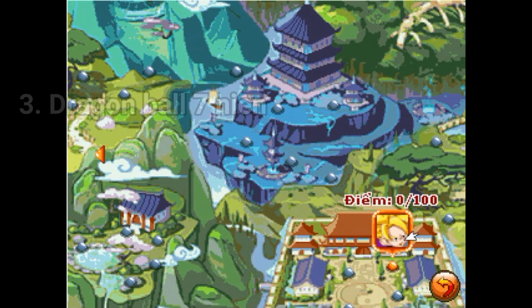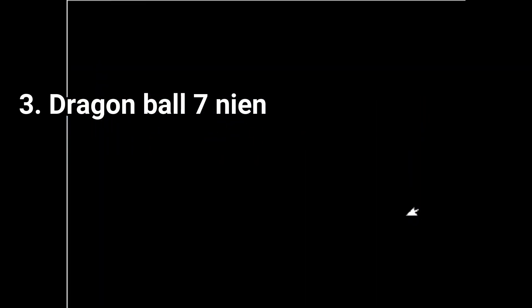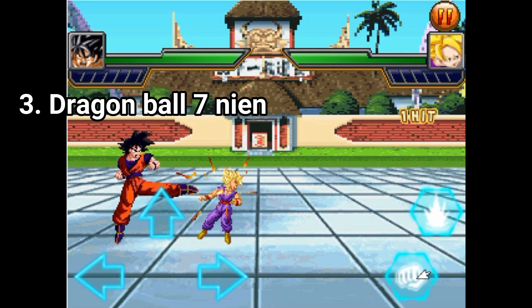Then I found one called Dragon Ball 7 Yen, which is dull. I liked the fact that your punches have some powerful oomph to them — the sound effect and the camera tremble make the hits feel good.